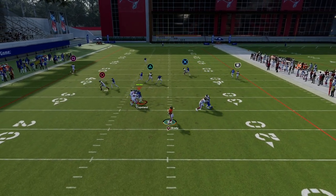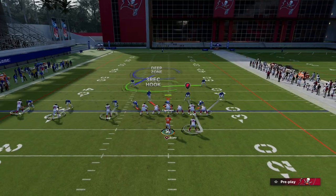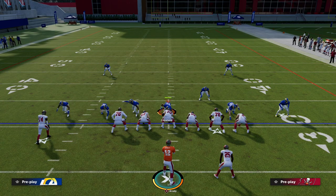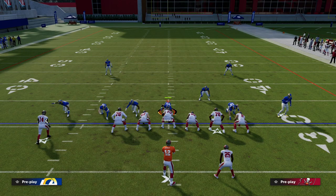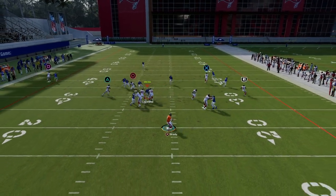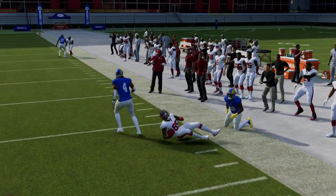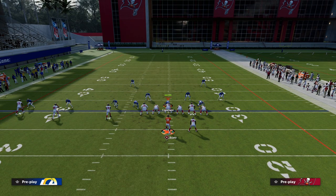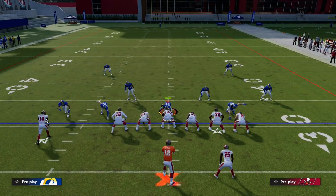Our first read every single time is the running back — if he's not covered, throw it. Our next read goes quickly to the slant, which typically gets good separation. If you're worried about press or pressure animations in Madden 23, I'll show you a great way to make this an unbumpable slant by motioning the triangle receiver one step to the right before snapping. That way he'll come under the defense and beat man coverage. Typically they'll user the slant route, so I'm simulating that by manning up my user on the slant to show you the voids it opens up.